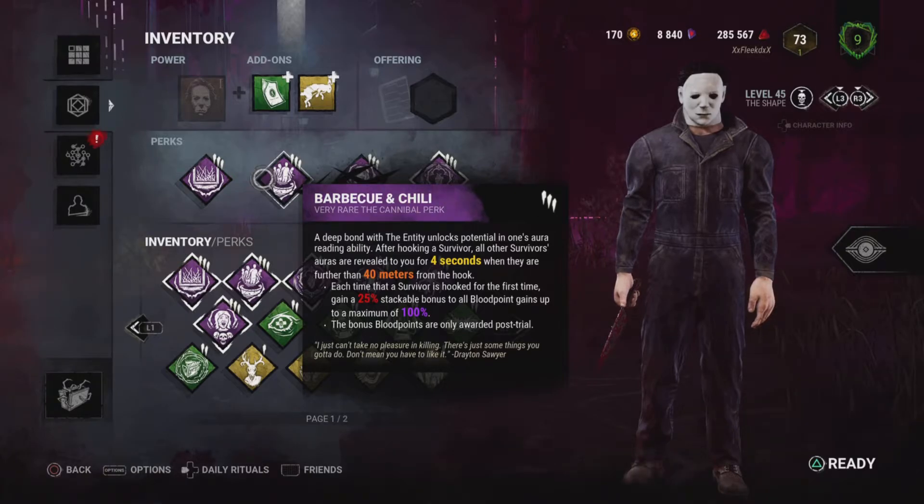Barbecue and Chili: when you hook a survivor, all survivors who are further than 40 meters away from the hook will be revealed to you for 4 seconds. This is also a stacking perk.